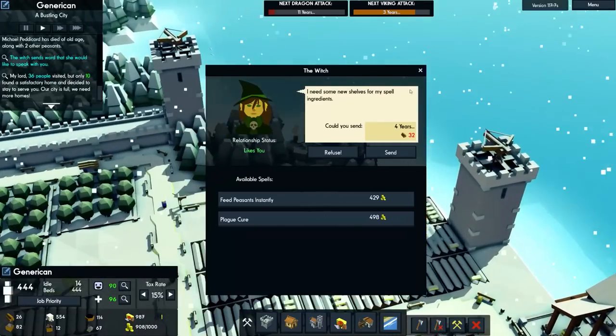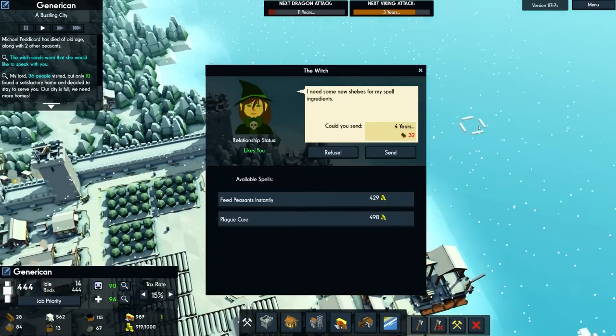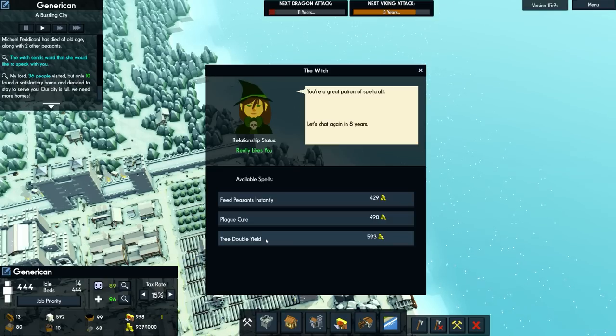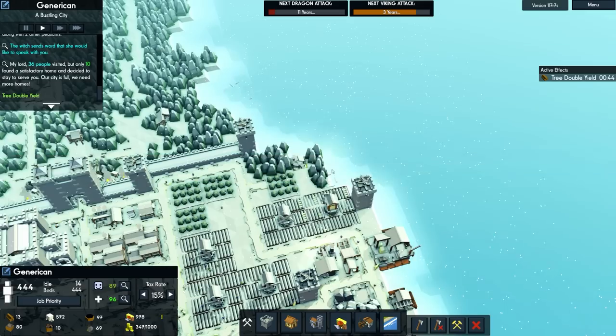The witch would like a word — she needs some new shelves for her spell ingredients: 32 timber. That shouldn't be an issue, so we send it. And now we have Tree Double Yield — chopping trees yields twice as much as usual. It's a miracle, courtesy of the witch. This gives access to more spells and we're now getting more tree yield.